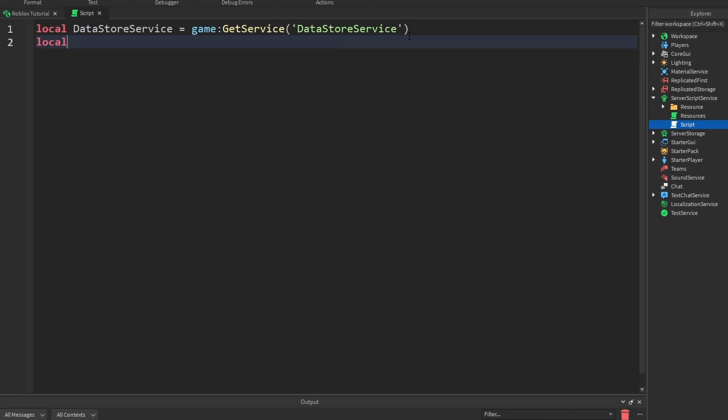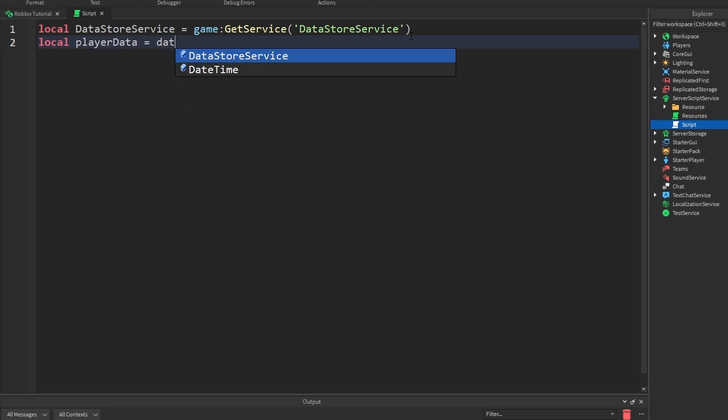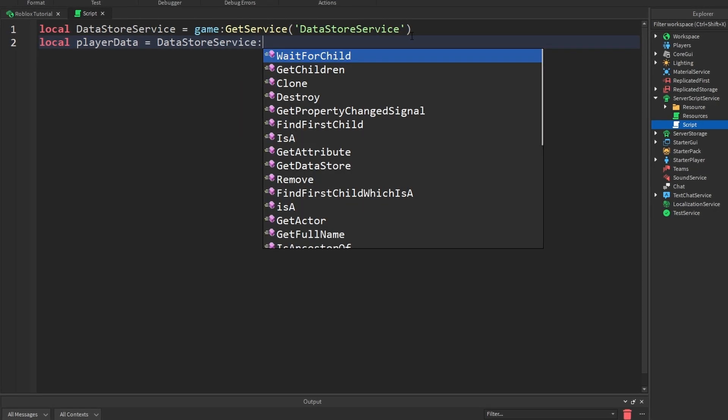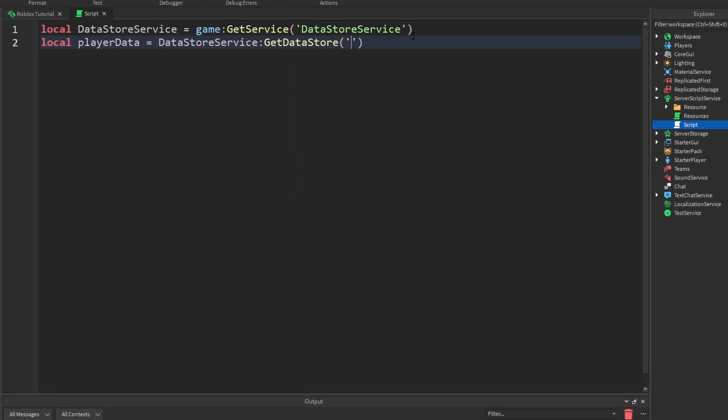Let's drop a line. Let's go: local playerData is going to be equal to dataStoreService:GetDataStore. And the data store that we're going to be getting is 'MyDataStore'. Now in here, you can actually write whatever you want, although I'm writing MyDataStore just because it's easy.